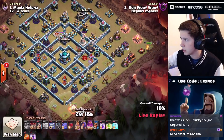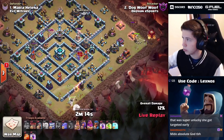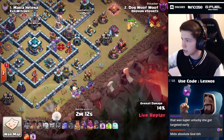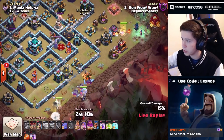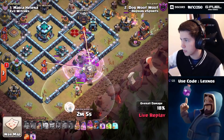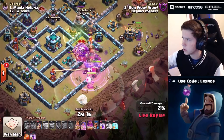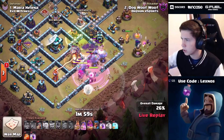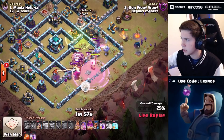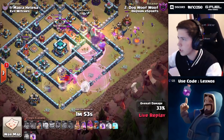King going in at three o'clock, three witches in behind against Evil Witches - brave stuff here. We're gonna send those yetis in straight at 4:30, queen in behind, bowlers in behind, just hoping for the best. We're jumping straight to that town hall. There goes the first rage - where's the jump? Oh what the heck is that jump, Dog Wolf Wolf?! The queen's going to walk the wrong way because of that jump - everything splits.